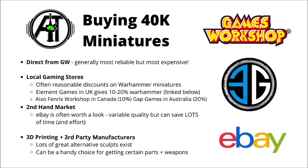When buying Warhammer 40k miniatures, always remember the alternatives to Games Workshop Direct. Buying direct is most reliable for new plastic kits but also the most expensive, as other places discount miniatures but sell the exact same thing. Local gaming stores are my go-to first place — Element Games in the UK is usually 10–20% off, Fenris Workshop in Canada is 10% off plus some store discount, and Gap Games in Australia is around 20%. All those links are in the video description as affiliate links that help support the channel.